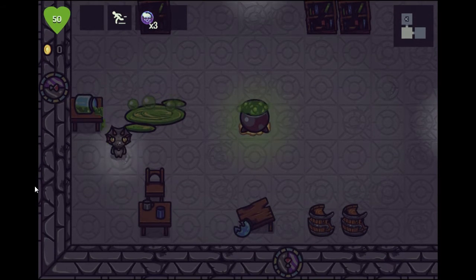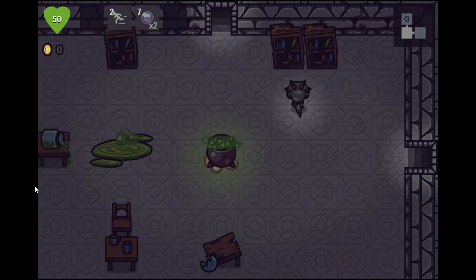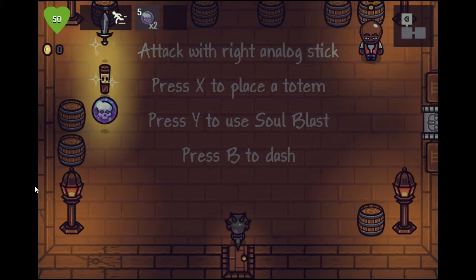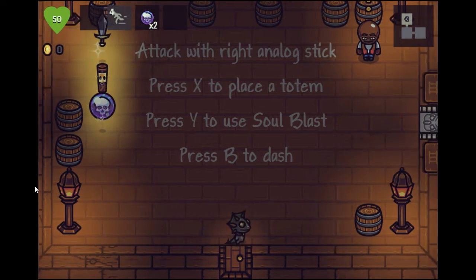Can I blow any of this stuff up? Okay, let's go. Attack with your right analog stick. Press X to place a totem, press Y to use soul blast, B to dash. Okay, this dash is pretty nice.